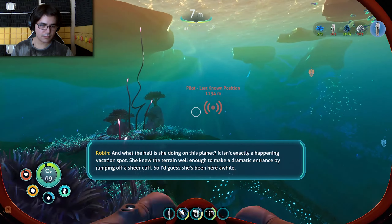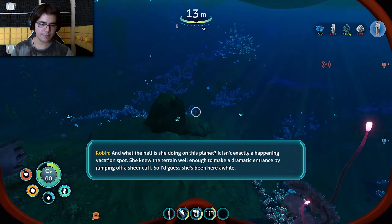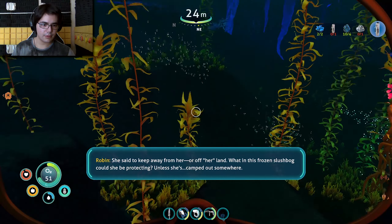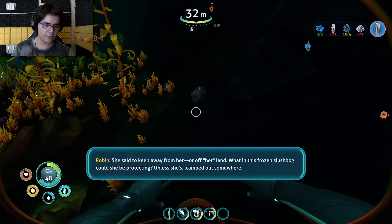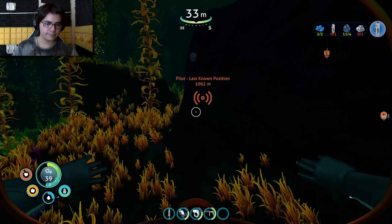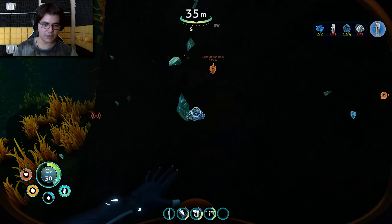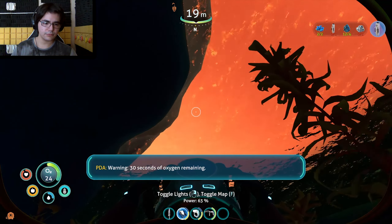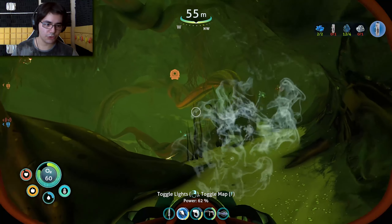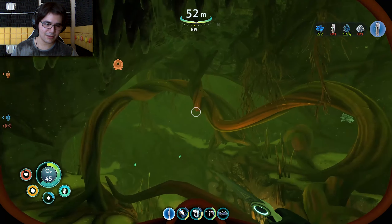It isn't exactly a happening vacation spot. She knew the terrain well enough to make a dramatic entrance by jumping off a sheer cliff, so I guess she's been here a while. But how long has she been following me? She said to stay off her land. What in this frozen slush bog could she be protecting? Unless she's camped out somewhere. She's definitely heard of Altera. Did she meet Sam? Also, actually having character animations for the first time — human ones. Warning: 30 seconds of oxygen remaining — good, it's my favorite seconds.